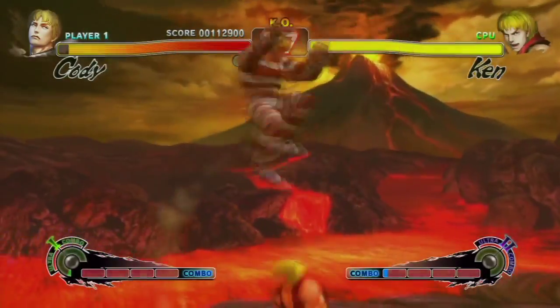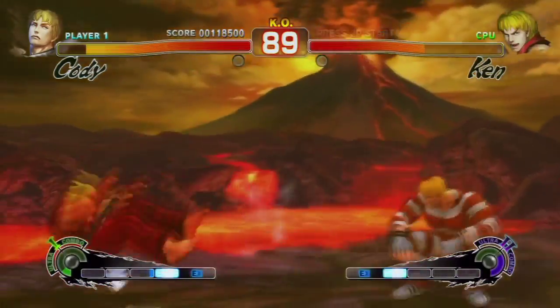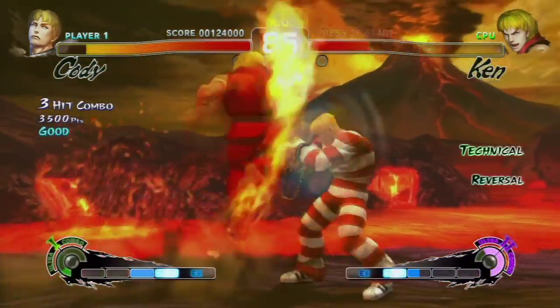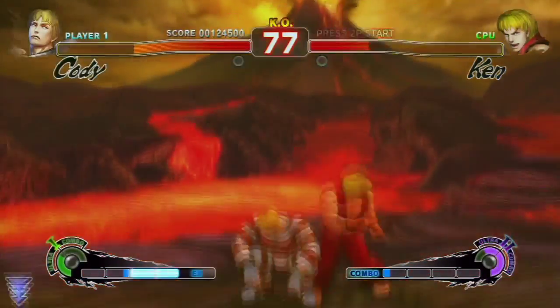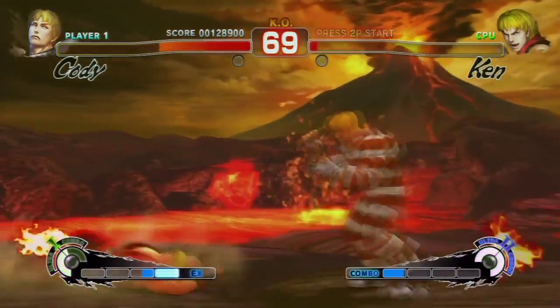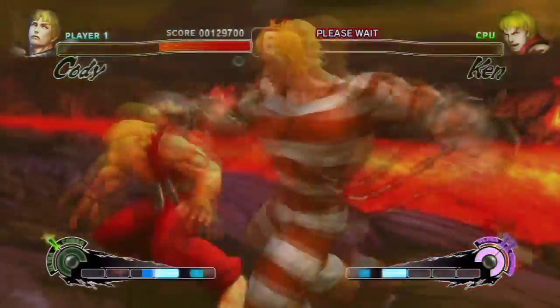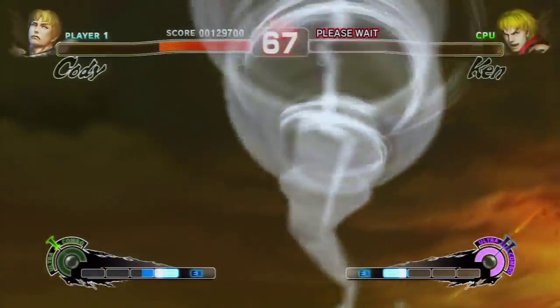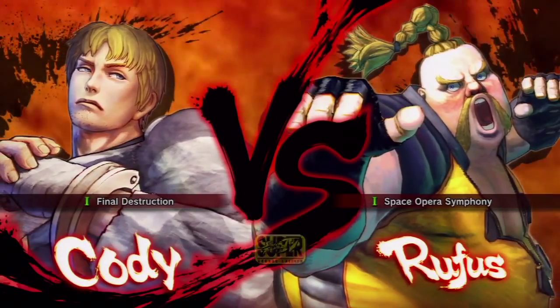Ken likes to Shoryuken, oddly he started with a fireball. I love just messing with the AI here. He never wants to work with me and let me do what I want. Never jump on him — he's exactly like Seth in terms of action. That's one ultra finish and two first attacks — he hit me with the fireball so I didn't get the first attack on that guy.